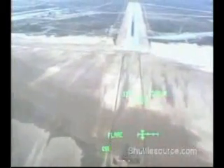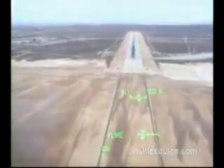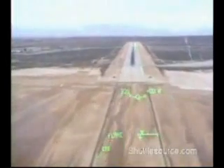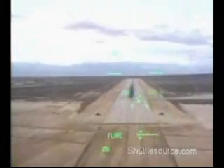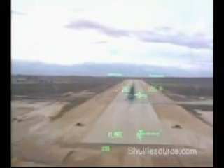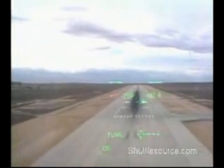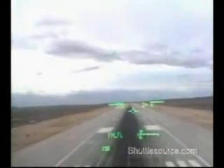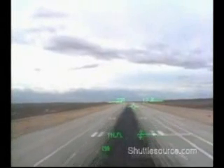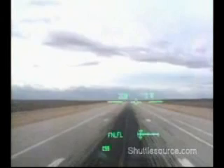Looking good on your lineup. You've got 1,000. Max speed 317. Going for the ball bar. Keep the pole coming. 600. 500. 400. Going to get the gear — 300. Gear is on the way. Get the ball bar a little bit high. A little bit high. 100, 260. Keep it coming down. Ball bar, 50 feet. Looking good. 20. 230. 15. Keep it off. Keep it off. Touch down.